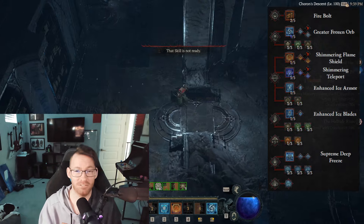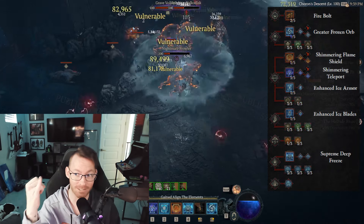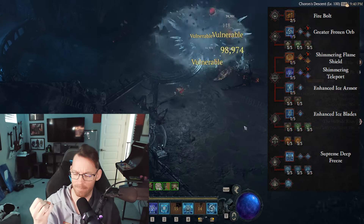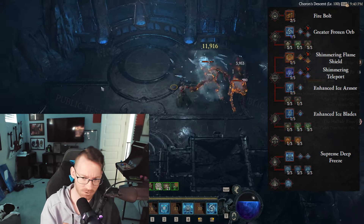For most of the other passives you can do whatever you want, but the four that I highly recommend are Devouring Blaze for the bonus burning damage, Mana Shield, Protection, and Glass Cannon. Mana Shield, Protection, and Glass Cannon are extremely straightforward — I think that's on every single Sorcerer build.